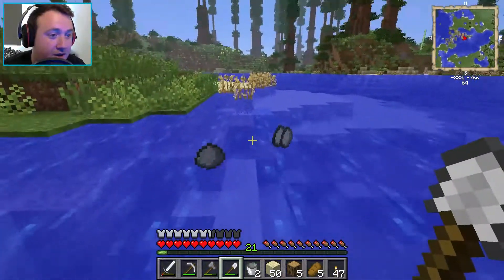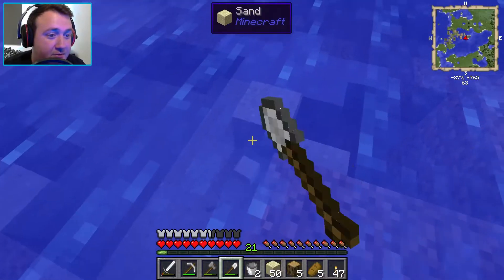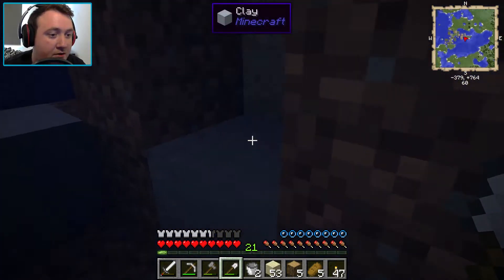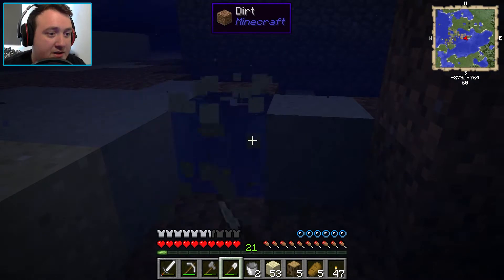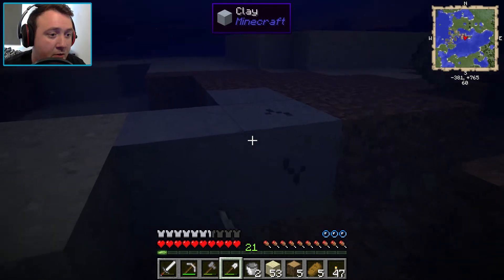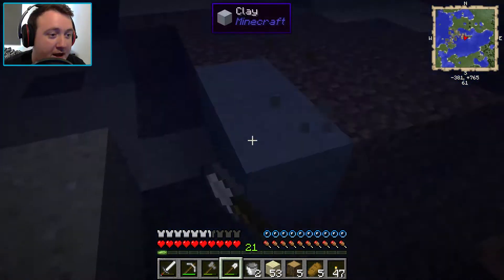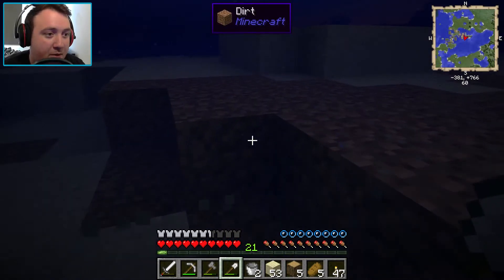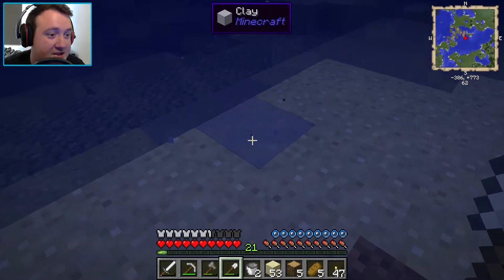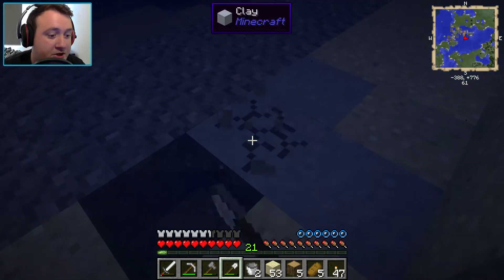We'll keep collecting this - that's sand as well, so we may as well dig up some of the sand too. Once we've got just over a stack, we can head down into the mine shaft. It is going to be night time soon, so we're going to have to be pretty careful out here - it could get dangerous. Why is there just this random block there? That looks really suspicious. Oh, there's even gravel there if we needed more gravel.